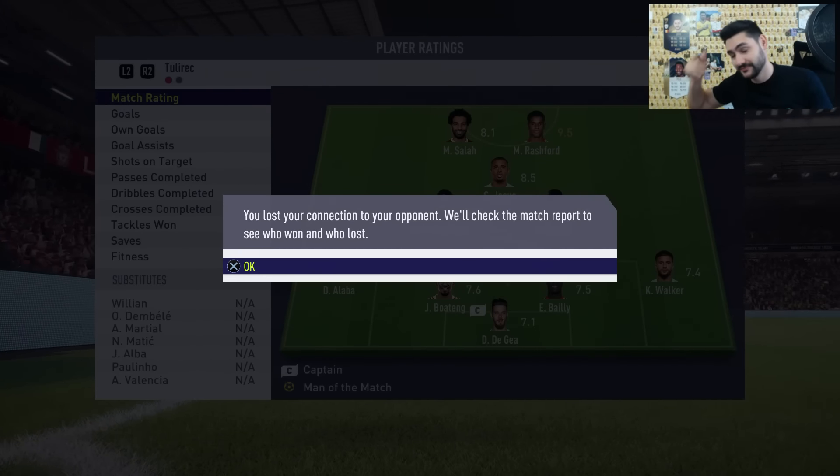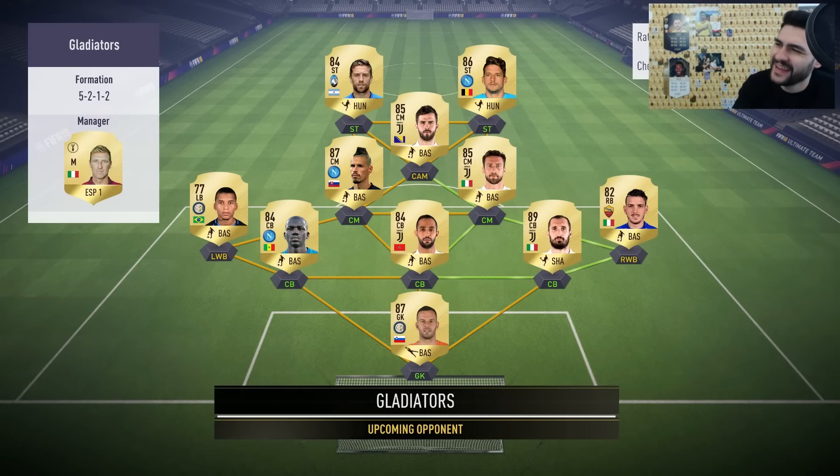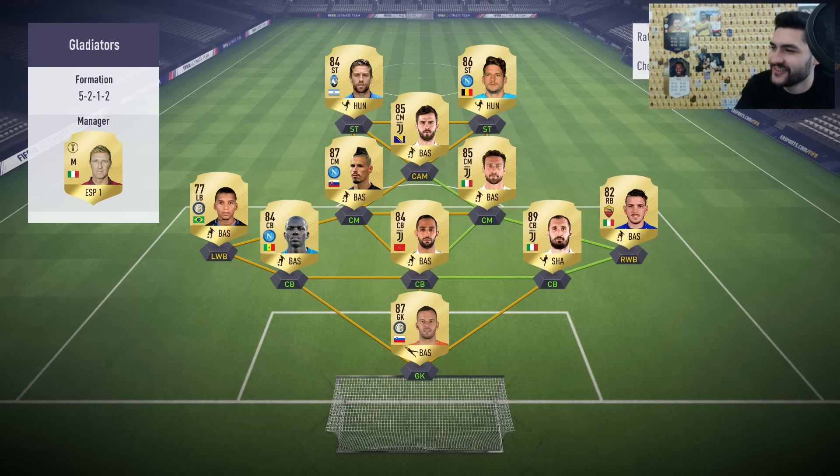Let's play one more game. Next opponent — why five at the back? He's got a full Calcio squad: Marchisio, Benatia, Koulibaly, Chiellini, Florenzi. The defense is really good — it's going to be hard to open it up.